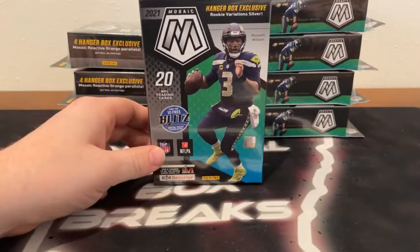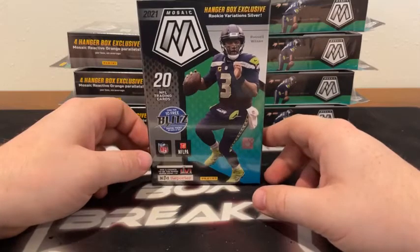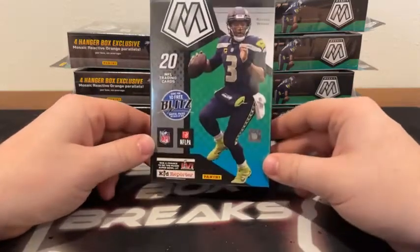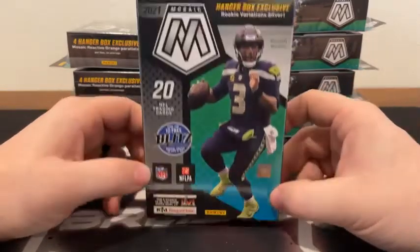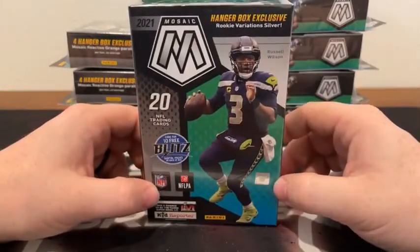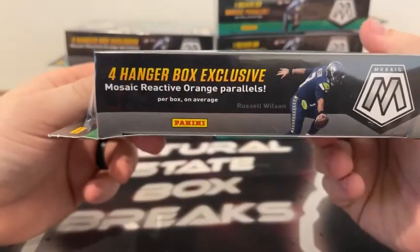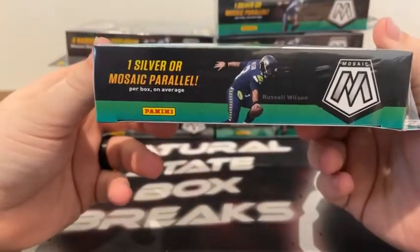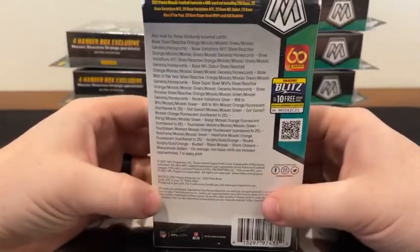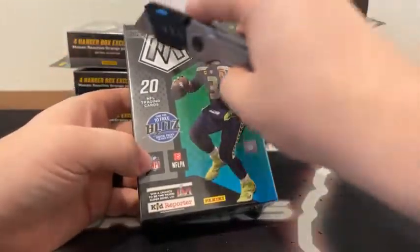Appreciate all you guys for joining in. Before we get started, if it's your first time breaking with us — all cards do ship. All rookie cards, all inserts, all Prisms and parallels will be sleeved before they're shipped out. Eight hangers, 20 cards in each box. These do feature the Hanger Box exclusive rookie variation silver. We're looking for four Hanger Box exclusive Mosaic reactive orange parallels — that's per box on average. And of course we're keeping an eye out for the one silver or Mosaic parallel per box on average as well. There's a look at some of the randomly inserted cards if you want to pause on that. We'll go ahead and get started.